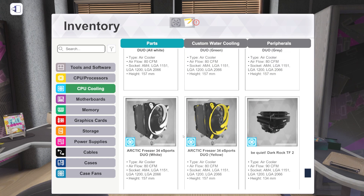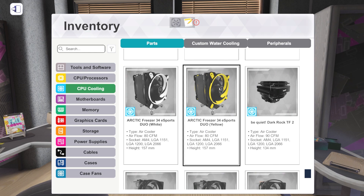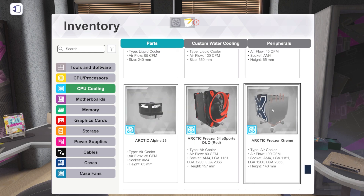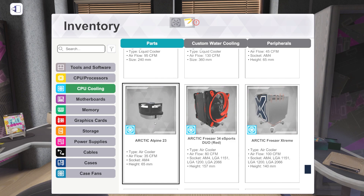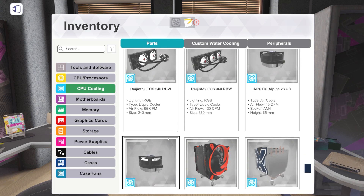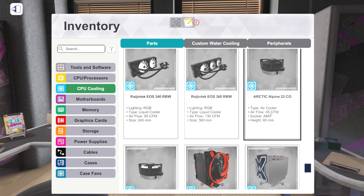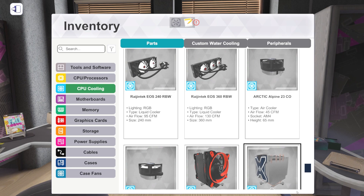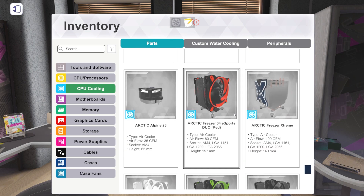The Arctic Freezer 34 eSports Duo with fans on both sides — those are new, they're in the changelog. Arctic Freezer Extreme as well — that appears to have a fan in the middle of the heatsink, which is interesting. Arctic Alpine 23 and 23CO are also new: some new low-profile, kind of stock heatsink fan replacements. The Ryzen Tech ones are old — those are not new. So that's air coolers and liquid coolers — quite a few different ones.